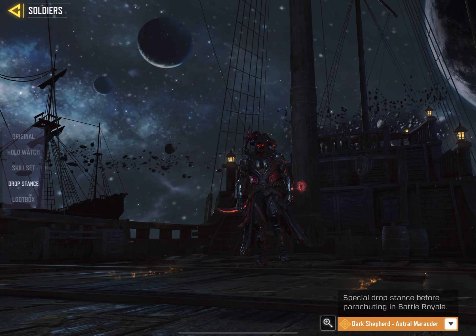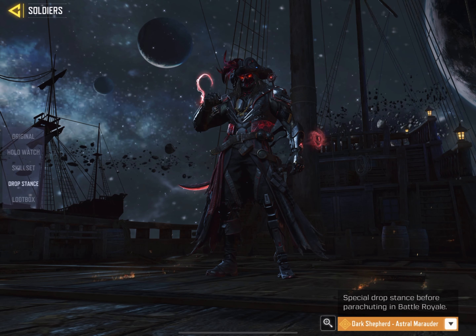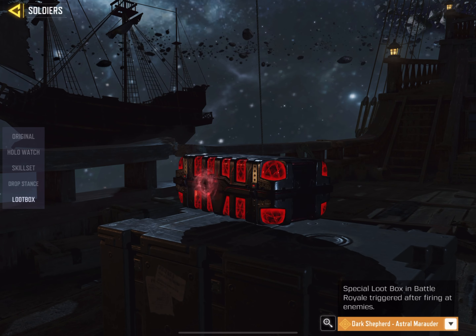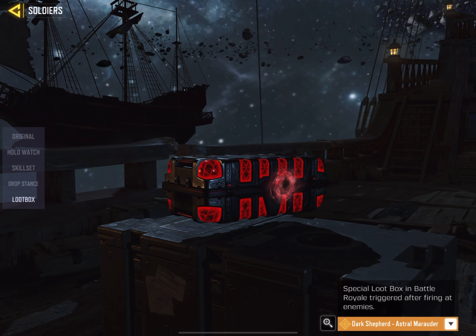I love this drop stance — he is full of energy going into fights and that red hook comes out of his hand, which looks amazing. Modern-day pirate captain. Again another legendary red and black combination loot box — I don't like it that much but it's okay. Those are all the legendary features of Dark Shepherd.